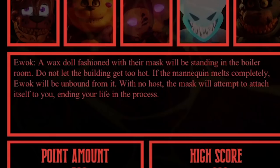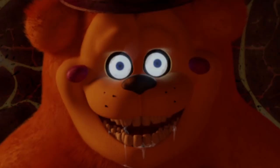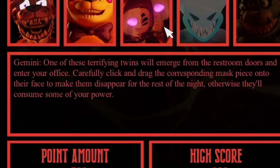Ewok: a wax doll fashioned with their mask will be standing in the boiler room. Do not let the building get too hot. If the mannequin melts completely, Ewok will be unbound from it. With no host, the mask will attempt to attach itself to you. Frisky appears in the right vent, approaching slowly — use the audio decoy to lure him back slightly. Frisky's my favourite! Perform a game of hide and seek down the basement cells once every hour. Basement cells are dimly lit, so you'll need night vision mode to see him. Find him on camera and he'll accept defeat, warding you off the cameras. Do not find him and it's game over.